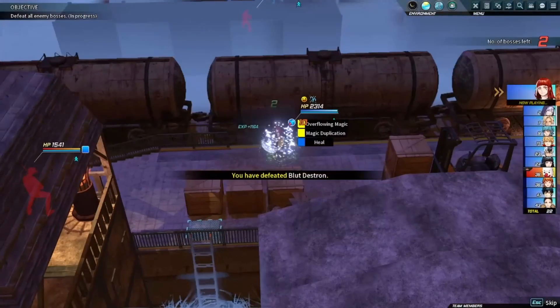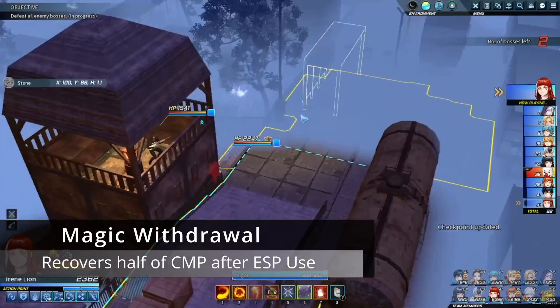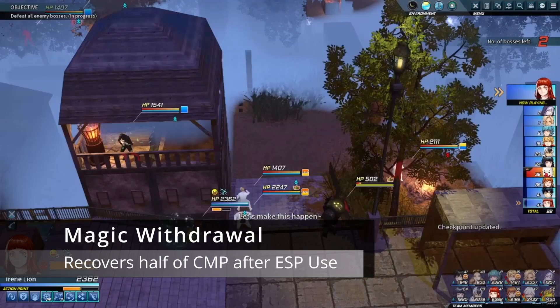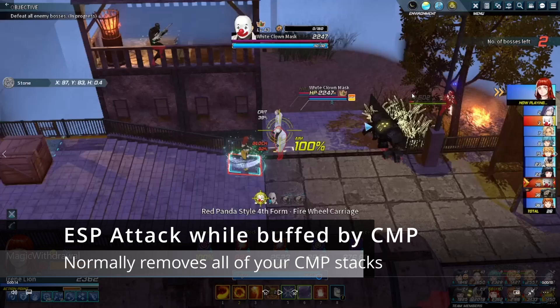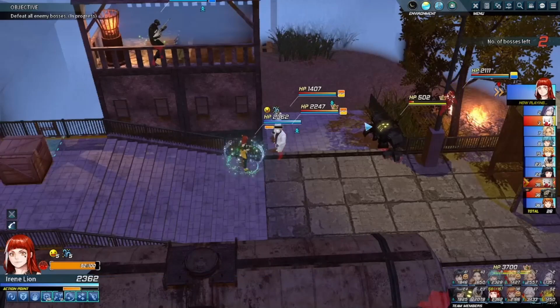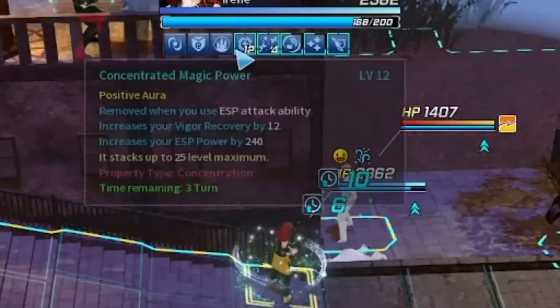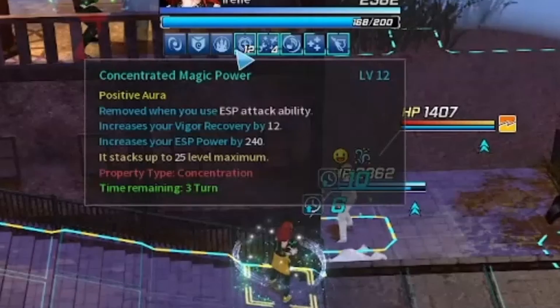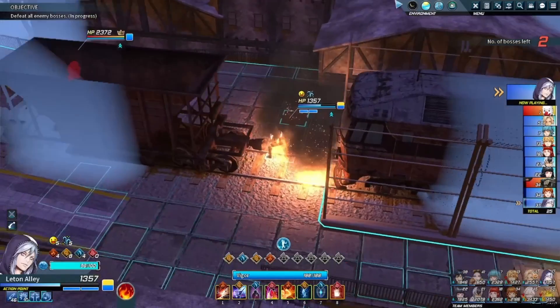Of all the in-combat modifiers, this is probably the most important one. You're going to get a mastery called Magic Withdrawal, which will literally recover half of your stacks of CMP. This is particularly important because every time you use a CMP attack, you use all stacks of CMP. Restacking them would normally be quite a nightmare, and that's where Magic Withdrawal comes in. We're going to hit at 25 stacks — the max — and Magic Withdrawal is going to recover half, leaving 12 remaining. This allows you to upkeep your CMP costs and keep Irene consistently running through her stacks.